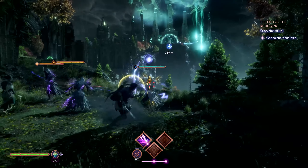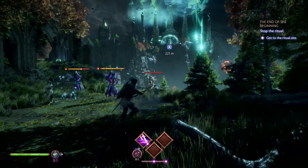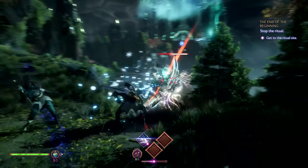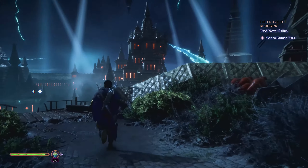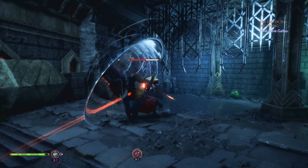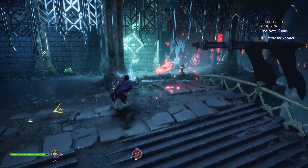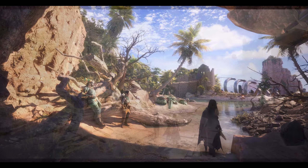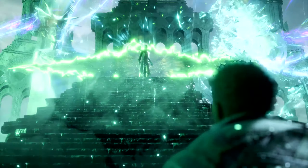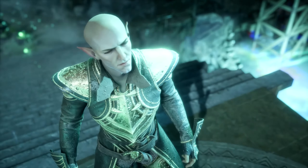Dragon Age Veilguard is very different from Inquisition. The tactical camera is gone, but the combat adds a lot of new ways to interact and synergize your party members. Plus, there's a very extensive character creator this time around. We have details on that and many things, including a big Q&A session dropping very soon from Bioware. Later this week we'll find out more, and we also have brand new gameplay screenshots that, in my opinion, look amazing. Lots of details to dissect, so let's get started.